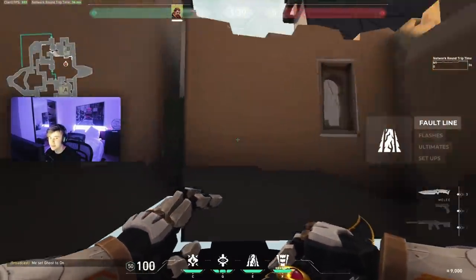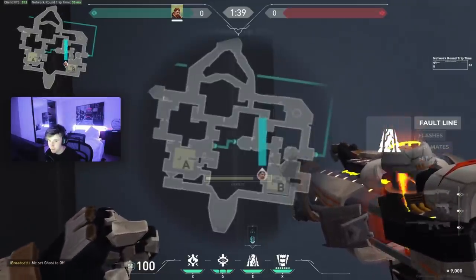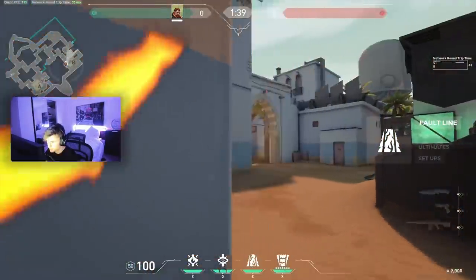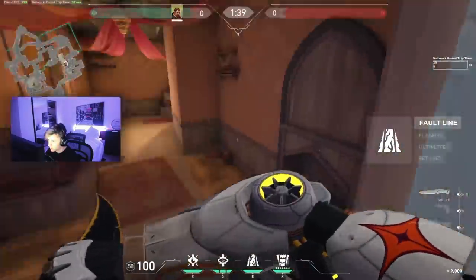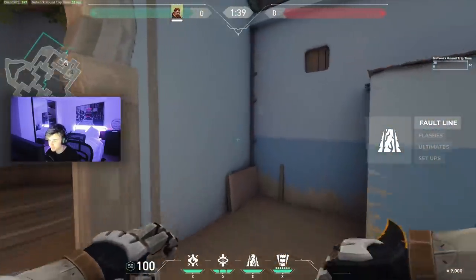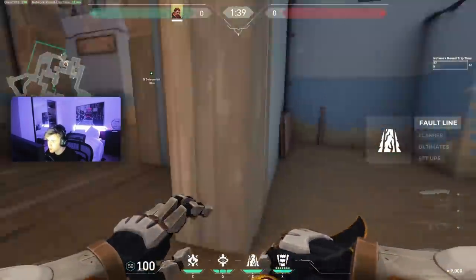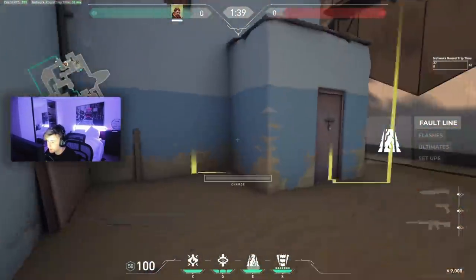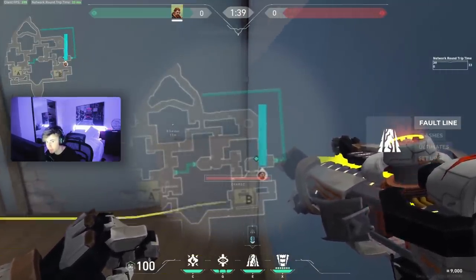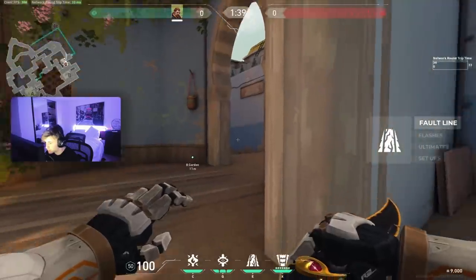Now for stuns — these are the default stuns I like to use. For Hookah, you start in this cubby right here. As soon as the barrier drops you just stun down and it'll keep them off Hookah for a little bit. It might also stun the Raze boom bot, so that one's pretty good. This next one's pretty stinky — same kind of thing with a Cypher cam or Killjoy utility. You have someone play right there and you sit behind this shed right here and hold a stun. Literally everything will be stunned and they can't do anything. Killjoy bot gets triggered, you stun, your teammate swings from right here, and you'll get a kill too.